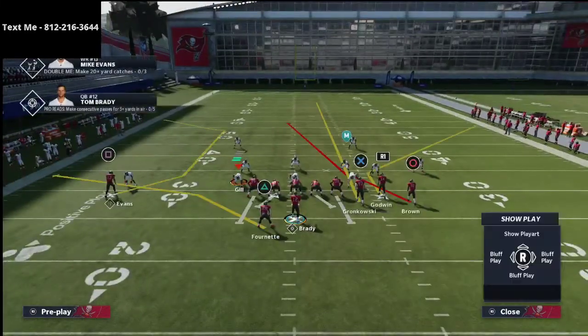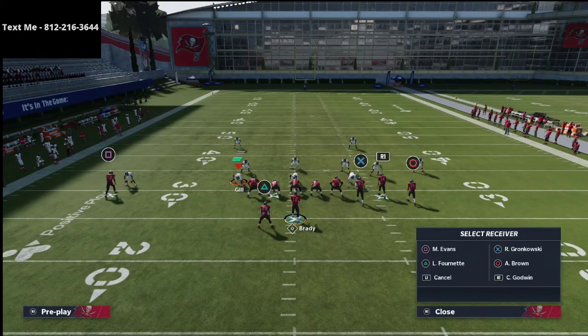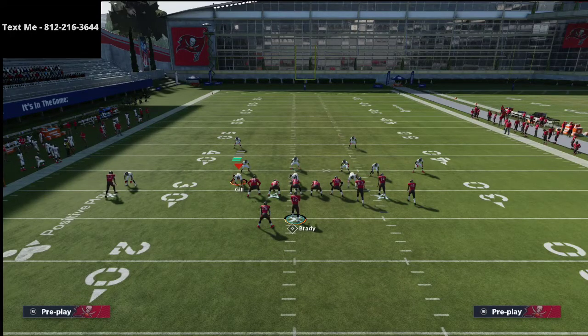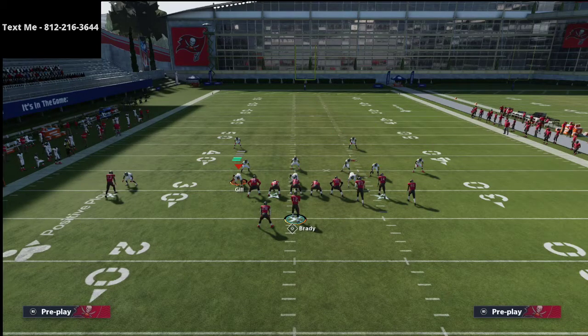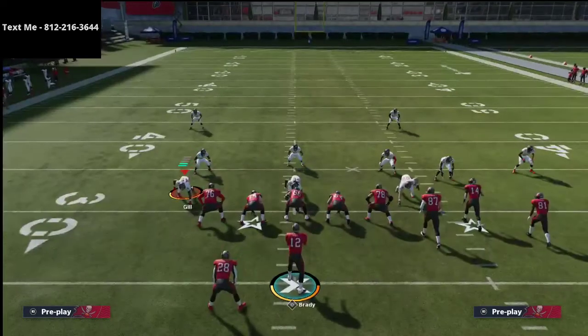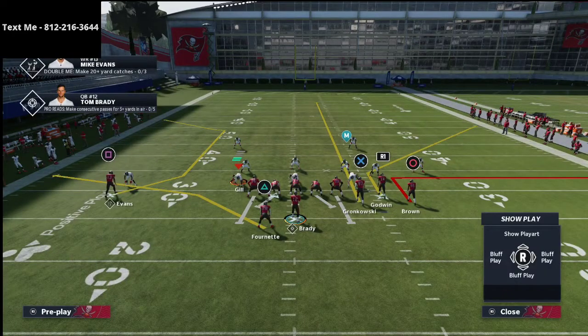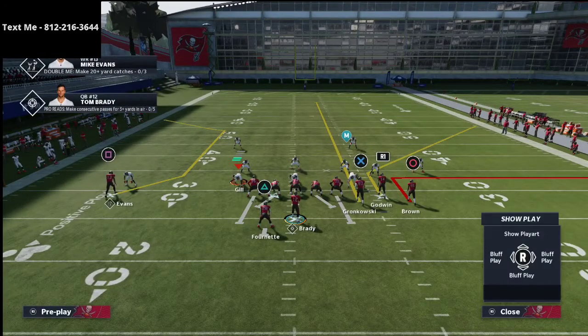The first thing we want to do is smart route Chris Godwin. The second thing is to take Gronkowski, our tight end, and either put him on a delay fade or streak him right up the seam. Then we want to look at this simple out route to Antonio Brown — it really serves as a way to pull zones down and also attack the short flats if they don't have hard flats on the field.